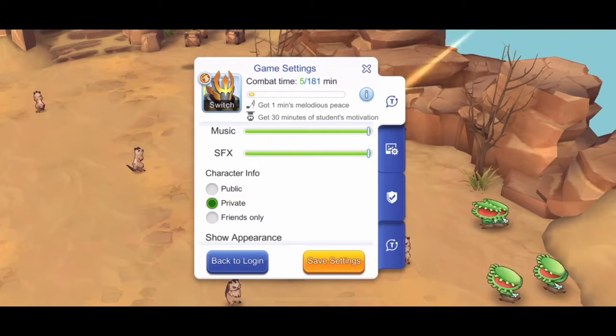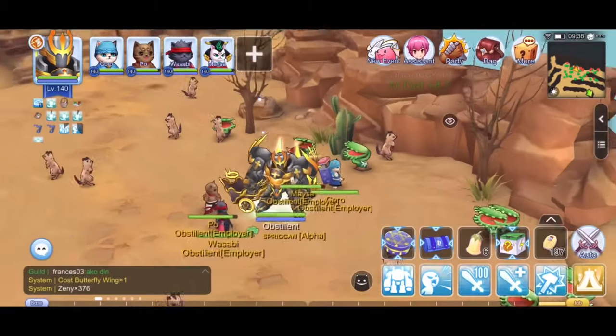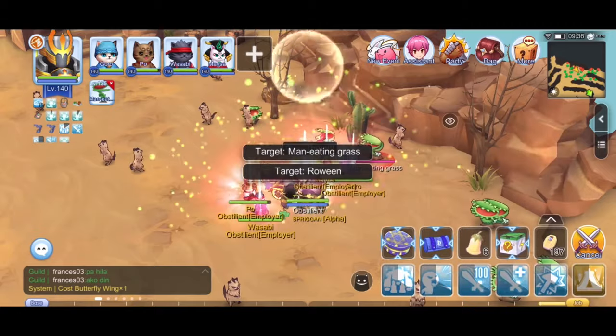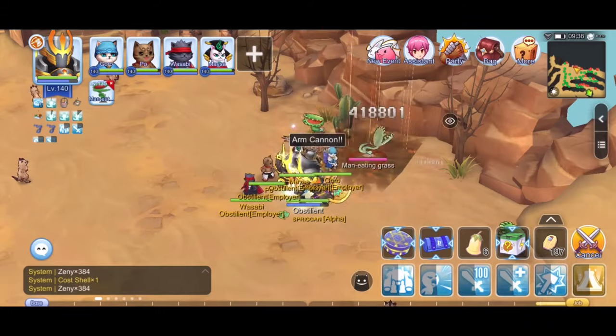The monsters on this spot are a little harder to one-hit, since Rowin is of wind element and man-eating grass is of earth element. But the monsters spawn close together, so Arm Cannon is a perfect fit. This spot is also popular, so keeping an eye on your character is a must.